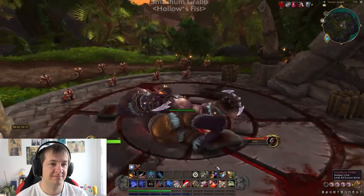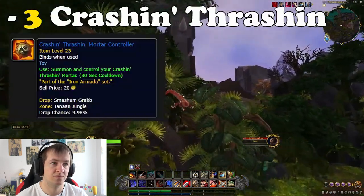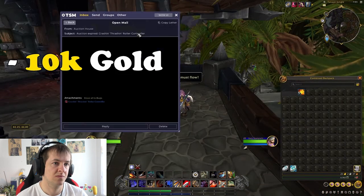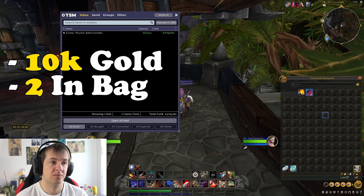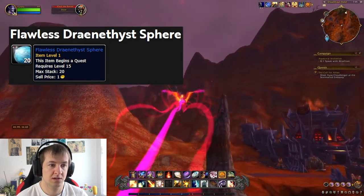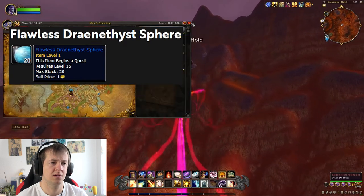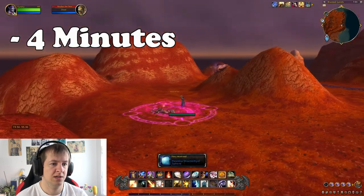The Tanaan rare farm is the one I did on my warrior. I managed to get three Crushing Treshers toys from the Tanaan rares within Tanaan Jungle. I sold one for around 10k — about 9,000-something gold — and have another two in my bags. This took around 50 seconds. The last farm is the Blasted Lands rares — running around killing all the rare elites there. They give little quest items you can turn in to an NPC, but I was actually selling the quest items on the auction house. This takes around four minutes, and I sold multiple of them.